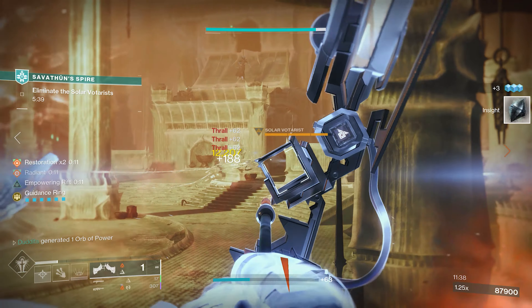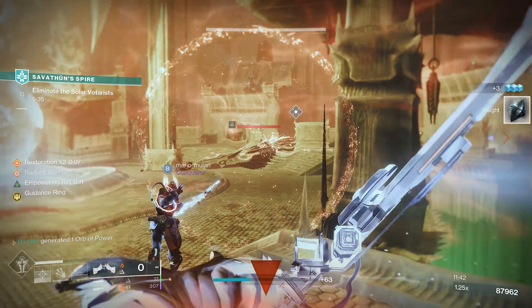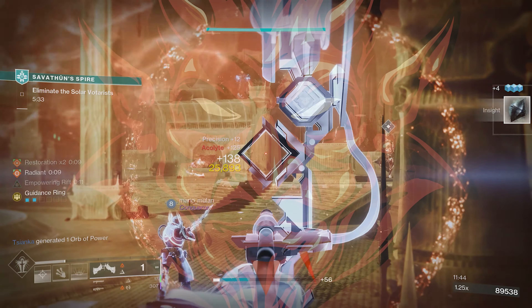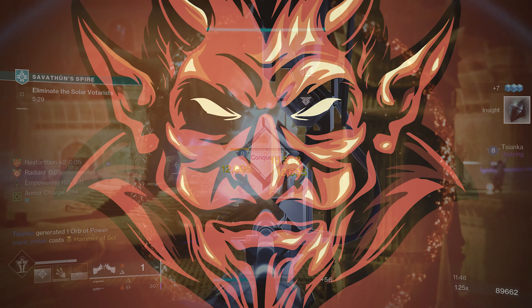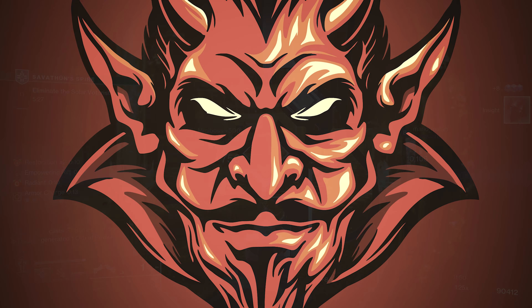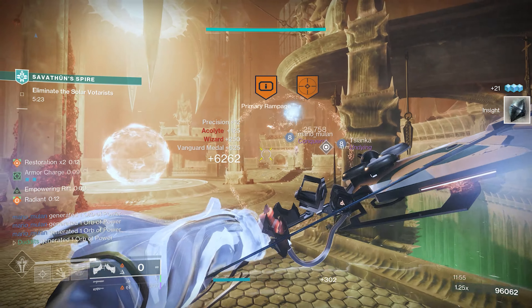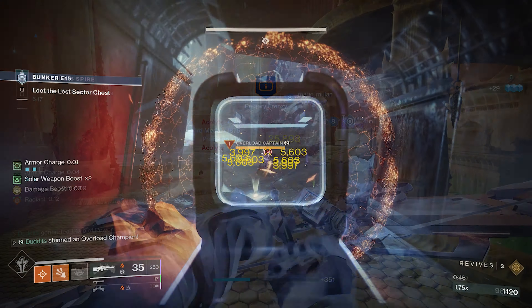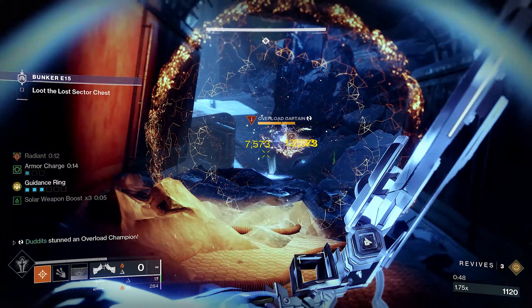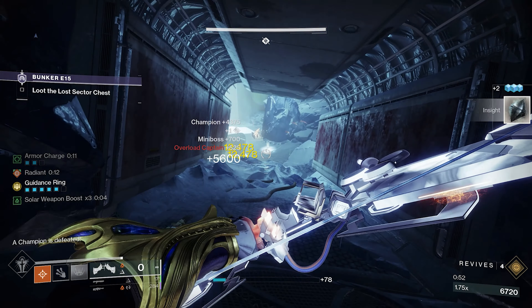My name is Dudit, I do builds and stuff, and today I've got an absolutely insane combo to show you. An exotic bow, and this bow is going to feel like it's coming from the depths of hell. You are wielding the devil's bow — it is absolutely insane — and I'm also going to be pairing this with Sanguine Alchemy on the Warlock, and we're going to get some insane damage. This bow absolutely melts through everything, and this build is absolutely crazy, so stay tuned, I'm going to break everything down.